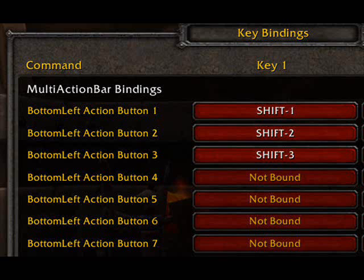To keybind button 1 on the bottom left action bar, click on the red button next to button 1, and then press the key on your keyboard you want that button to be bound to — in this case, Shift+1. Let's bind buttons 1, 2, and 3 to Shift+1, Shift+2, and Shift+3 respectively.